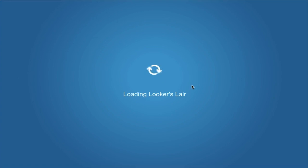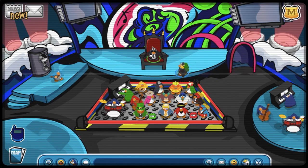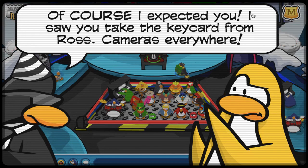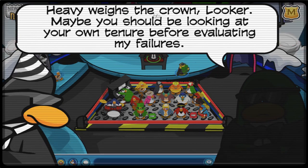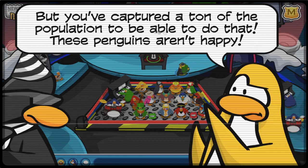Since I now have Looker's keycard, I can access Looker's base from the dance lounge. Looker's lair looks so freaking awesome — it definitely reminds me of one of the rooms at the Music Jam from 2009 onwards at the original Club Penguin when Cadence became a mascot. At the room you can see Looker sitting at his throne with all the mascots in the middle, Ross at the left, and penguins from the Penguin Chat era at the right. The music is freaking awesome as well.